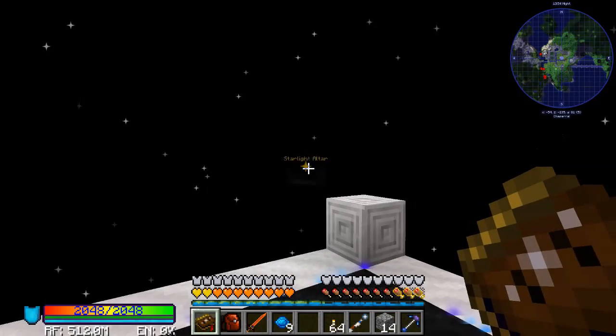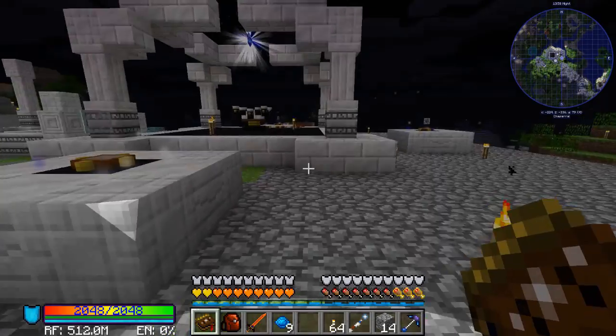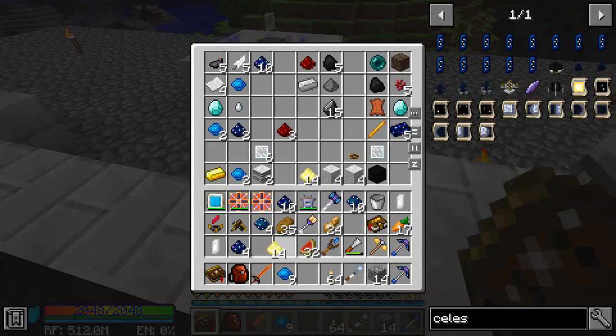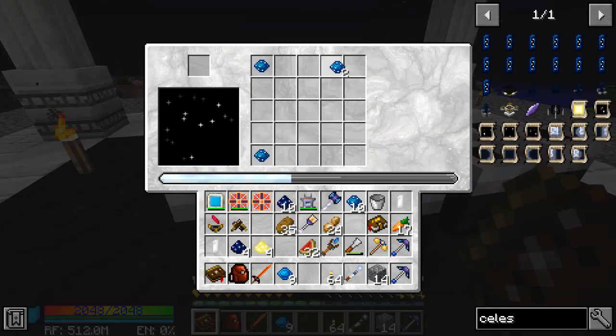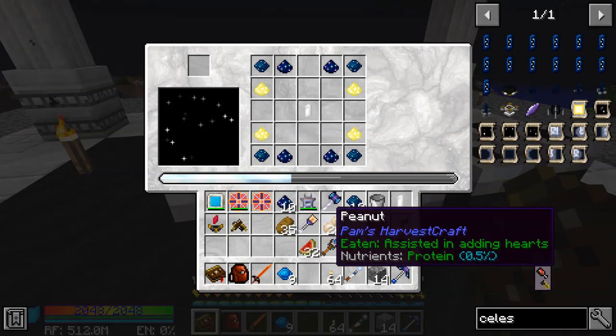Let's head over to the Altar. I do have a chest I moved over here that we're going to be using today, so you can see I have quite a few items in here to mess around with. To craft this, you need your Resonating Gem in the corners, your Illumination Powder on the left and right side, and the Stardust on the upper and lower. Then you take your Rock Crystal and put it in the middle.